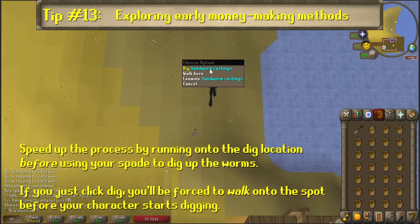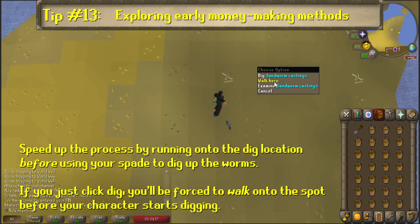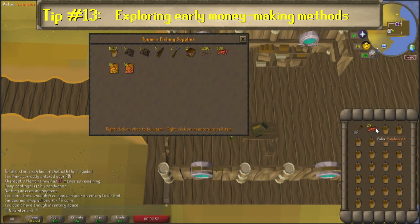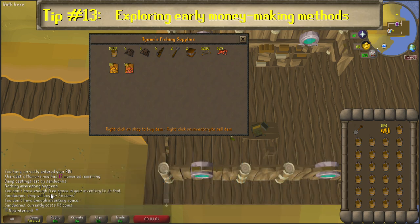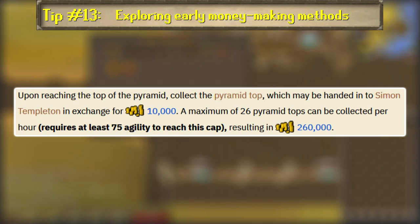Simply bring a spade and an inventory of buckets to the hunting site in the northeast corner and dig up the sandworms, dumping the buckets of sand as you go. Once you fill up your inventory, head south to Tynan's shop and sell your sandworms for a decent amount of cash, netting anywhere from 100 to 150k per hour. This method is actually fantastic before doing the Agility Pyramid, as the pyramid requires much higher agility levels to match that income. Eventually it can double it once you get high enough agility levels, but by then you'll have way better methods unlocked.